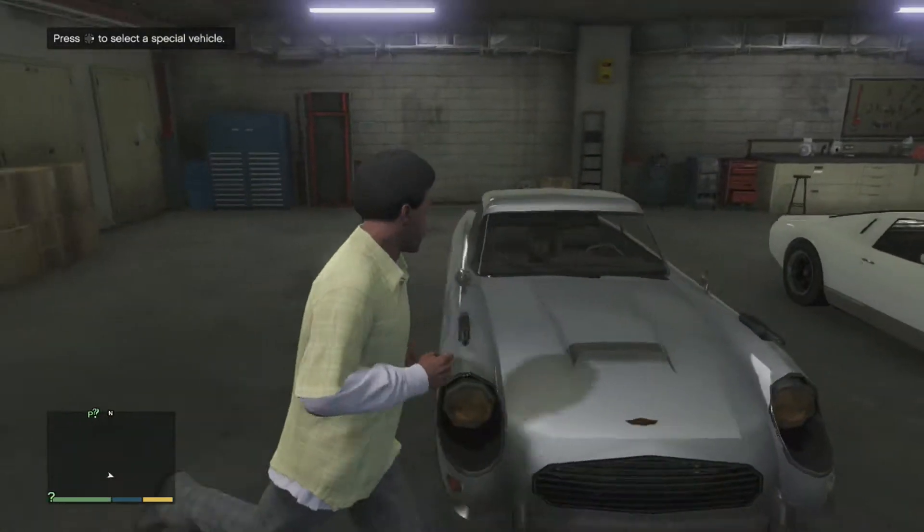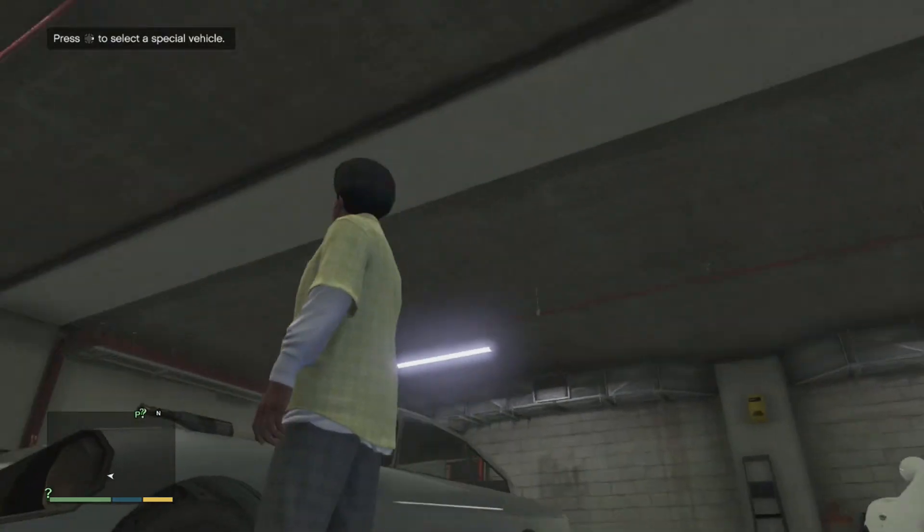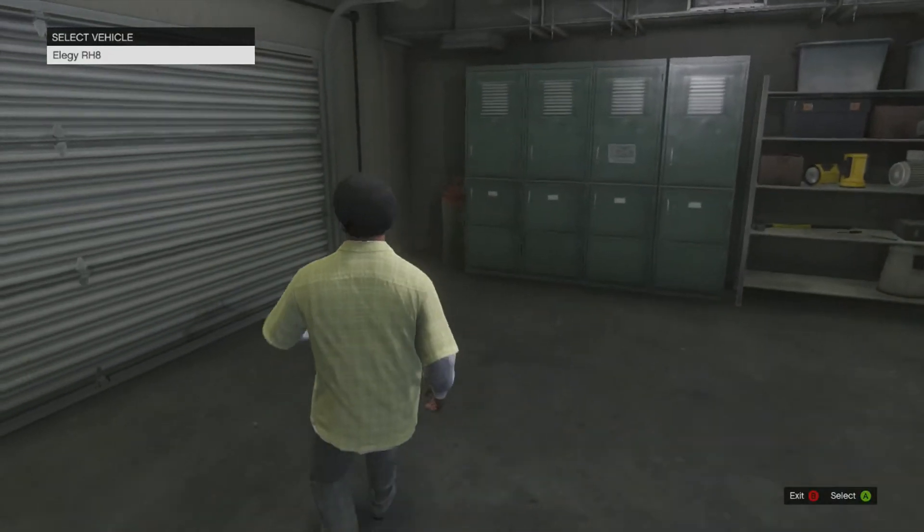And then this is the JB 700, which is the Aston Martin DB5 in real life — the James Bond car. I don't know how to get the working guns; I really wish I knew because I really want them. And for some reason this other car is in the garage too.